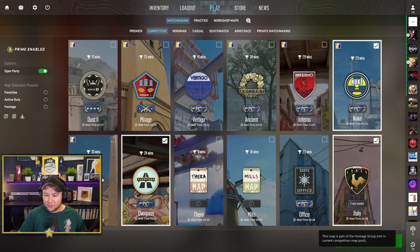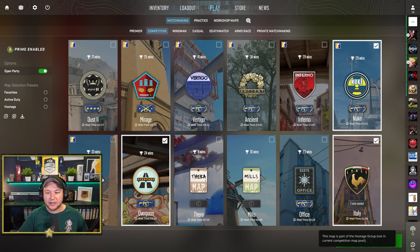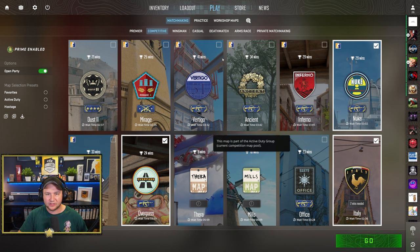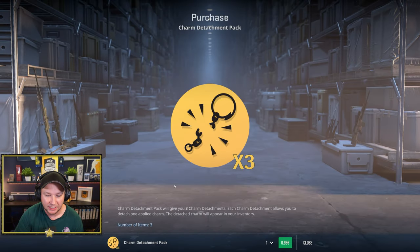They have actually added Italy to the map pool, which I think is pretty nice. I played one game — yeah, I lost — but finally you can play Italy competitively. At least we get a new map to play. Mills and Thera still stay in the map pool. What I do miss are the new maps you usually get with operations.